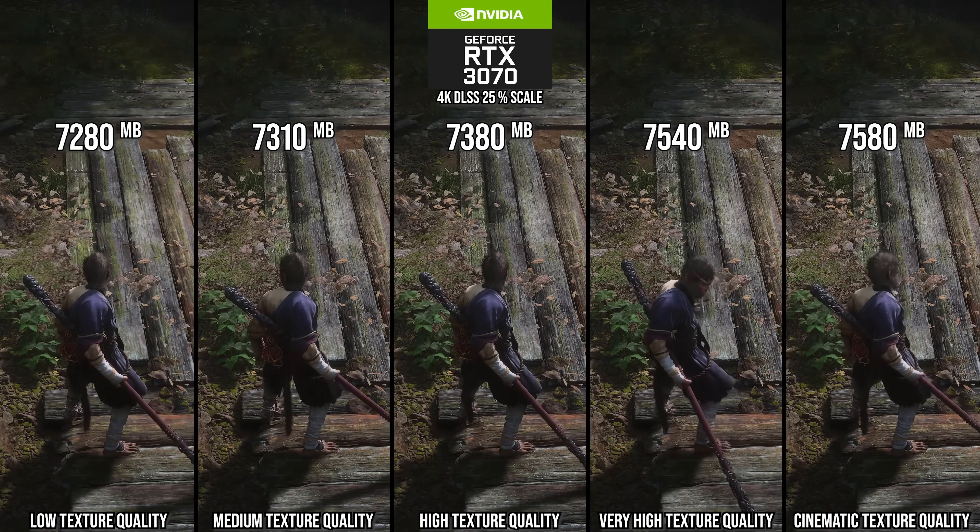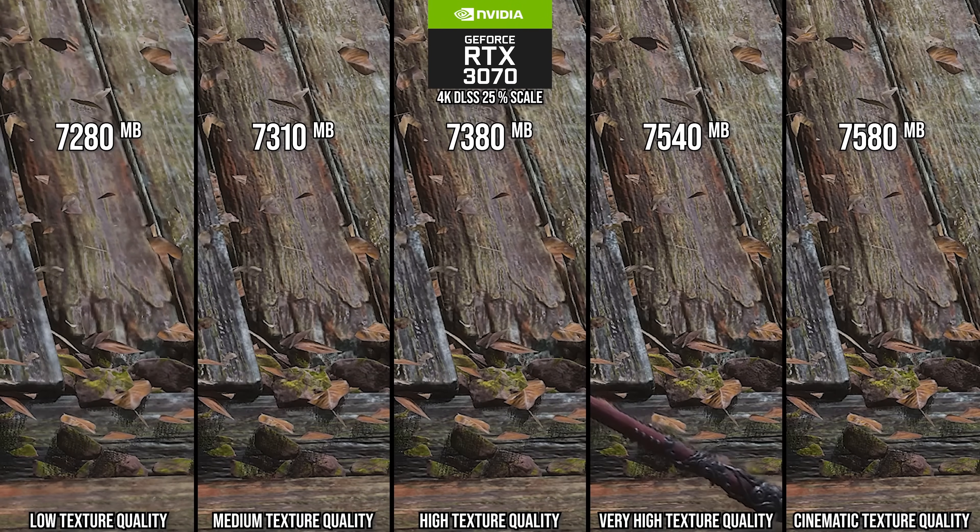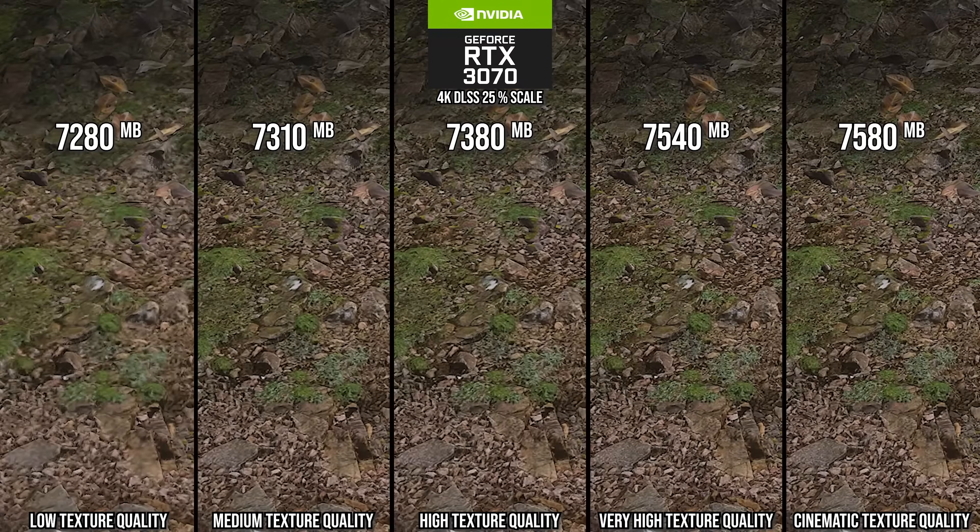Texture quality is another setting I found not very consequential. When you compare them side by side — just looking at the ground, for example — on an RTX 3070 outputting at 4K, quality only starts to get noticeably lower around high, and even then it's subtle, becoming more noticeable at medium and low. Mohamed found that even at very high or cinematic quality, there's no discernible difference and no extra induced hitching. I recommend very high or cinematic — texture quality doesn't seem to be a big issue on an 8GB GPU at all.